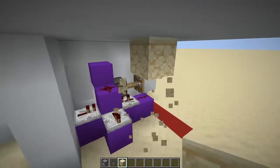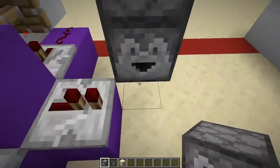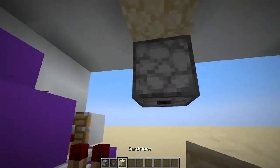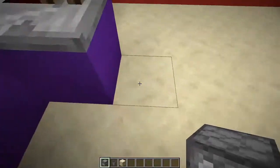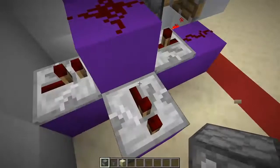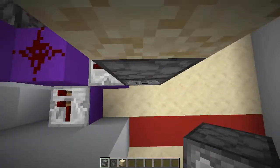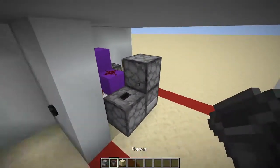Now go right under that block you just placed with a dropper facing directly down. Then place another dropper facing toward you, and another dropper facing up. Perfect.